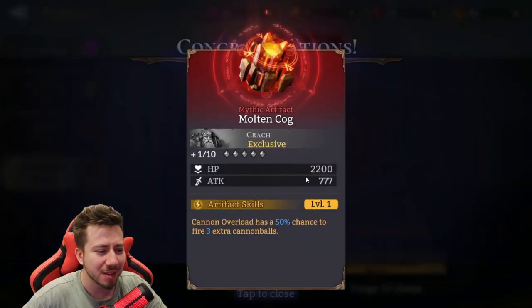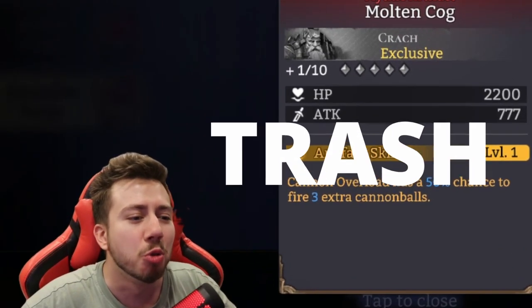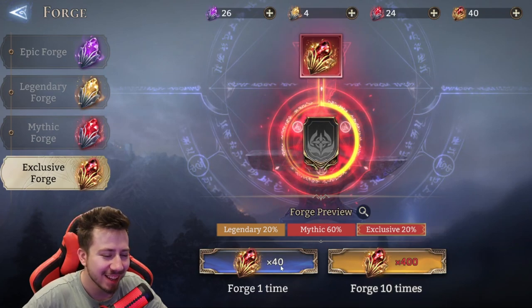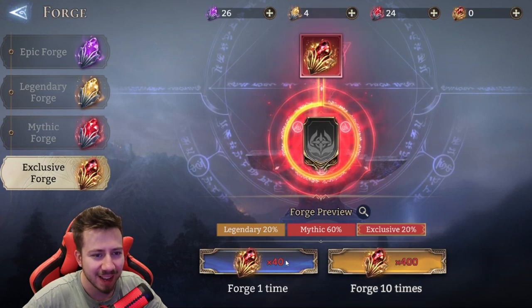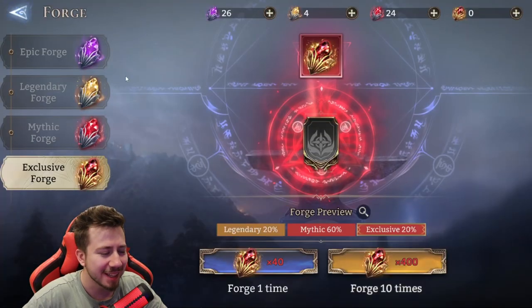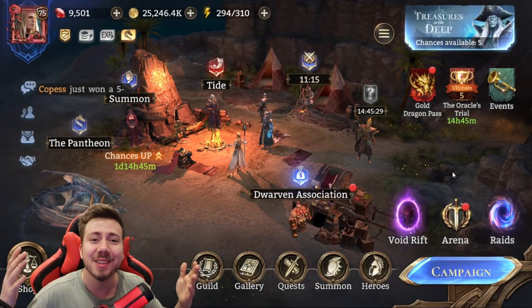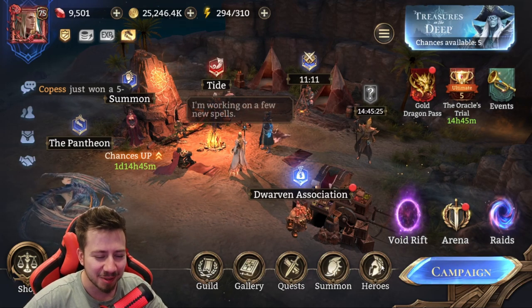I don't even know what it does. Cannon Overload has 50% chance to fire three extra cannonballs. TRASH! I don't want it at all. Oh my god, from all the exclusives! It is what it is. There it is, guys, we've gotten an exclusive! And it's for Crush. Yeah, that's unfortunate. But let's move on.